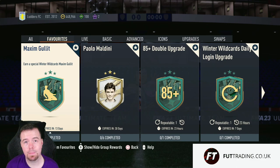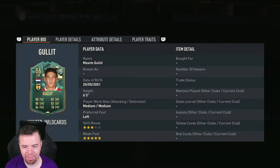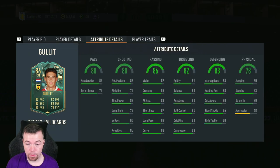Welcome to another Winter Wildcard SBC video. Today we have the Winter Wildcard Maxim Holic. They've made this card pretty much like a Holic club card, but will it play like that? We don't know. It's an 86-rated centre-mid from the era with 80 pace, 80 shot, 86 passing, 82 dribbling, 83 defence, 78 physicality. Six foot three, medium-medium work rates, left foot, four-star skill moves with five-star weak foot. Can also play centre-back and centre-forward.